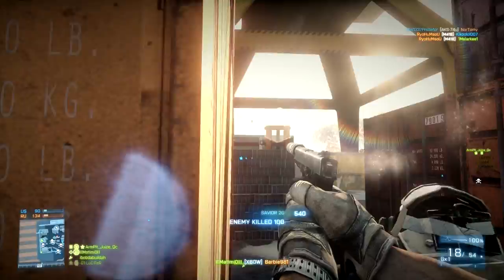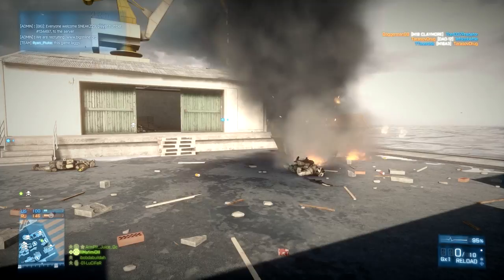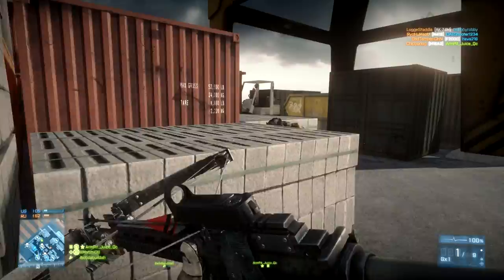Especially in Rush, getting to the point where the enemy team is looking one way because they think all their enemies are in that direction, but you're off to the side getting headshots here and there. What's cool about those moments is that it's not easy — a lot of maps don't allow you to flank to that extent, and getting behind enemy lines as a recon can be a challenge. But if you're able to pull it off, you truly feel like an assassin.